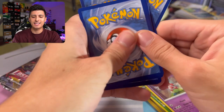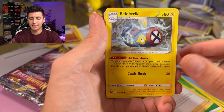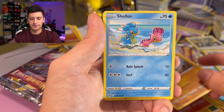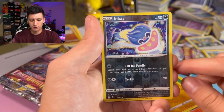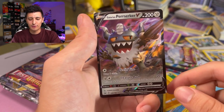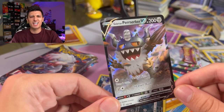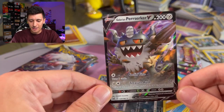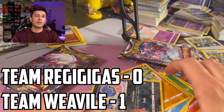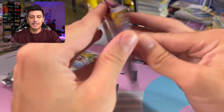Unfortunately I wasn't able to attend any pre-release events for this set, but I did still open a build and battle kit — there'll be a link in the playlist below. Second pack for Team Weavile: we got a Nk reverse holo and a Galarian Perserker V! One of the few metal Pokémon in this set. First pull of the video — that's an easy W for Team Weavile, making the score 2-0.